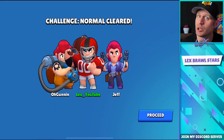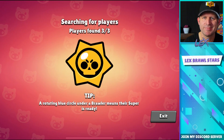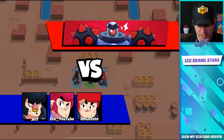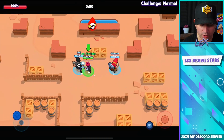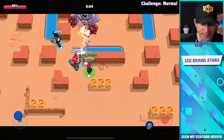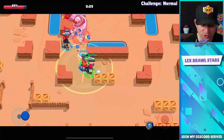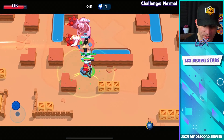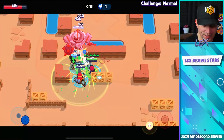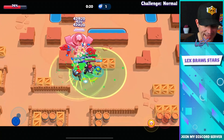Moving on to Hard mode — which isn't really that hard. Again, you want to pick brawlers that pump out the most damage. For those of you who don't have all the brawlers, someone like Pam, Colt — because he does a ton of damage and is pretty easy to play — as well as Bull. Primo can do really well too. Basically, brawlers that put out a ton of damage are going to be your best bet.